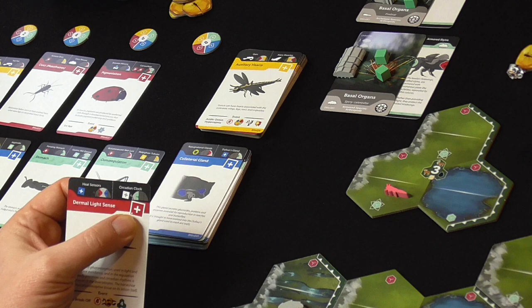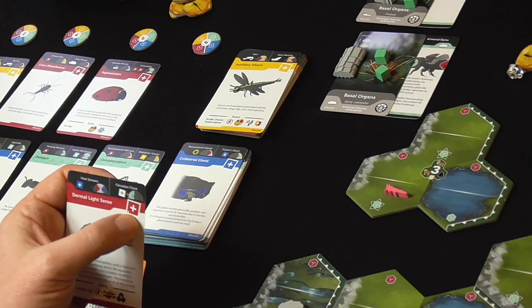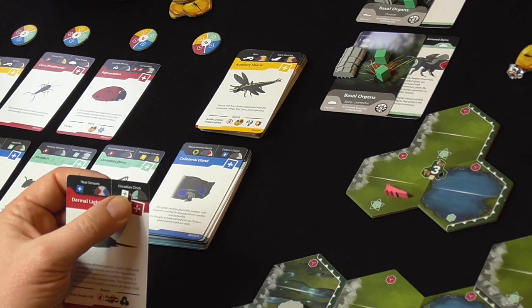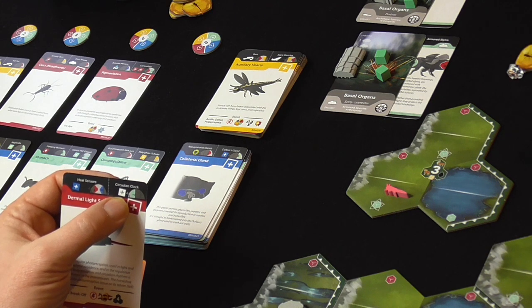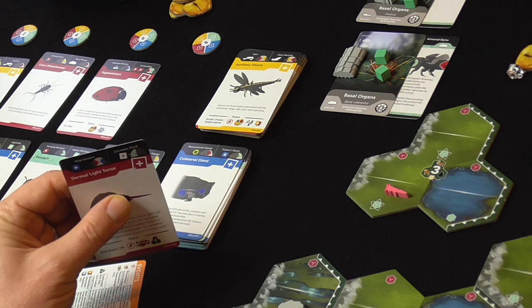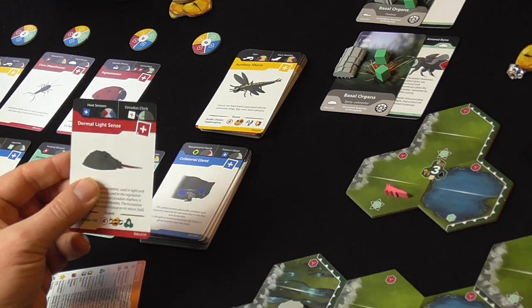This might be a mutation to help us: dermal light sense. It brings a red cube, a red organ, and then if I promote it, another blue - which is good - but potentially another white, or a white instead. That could help us.